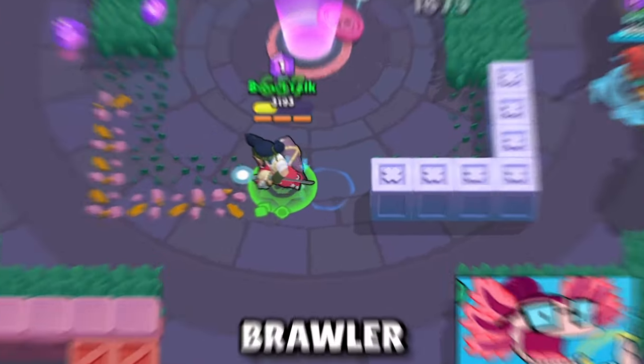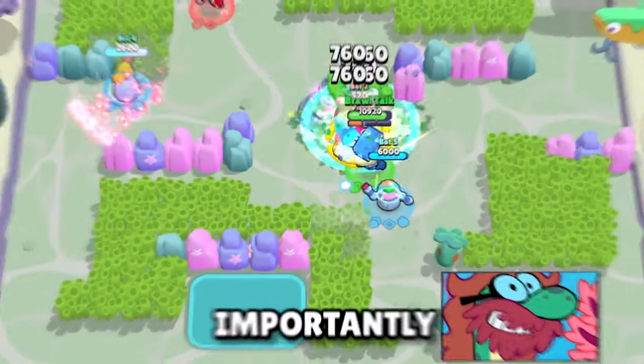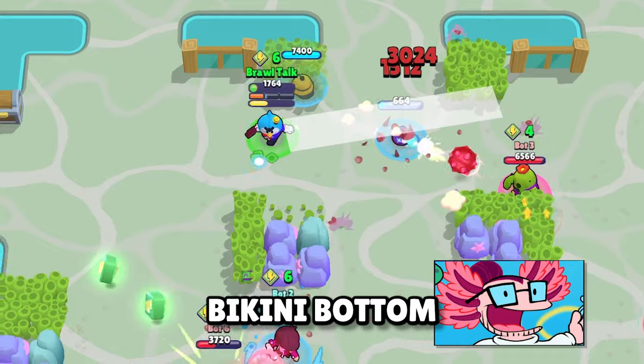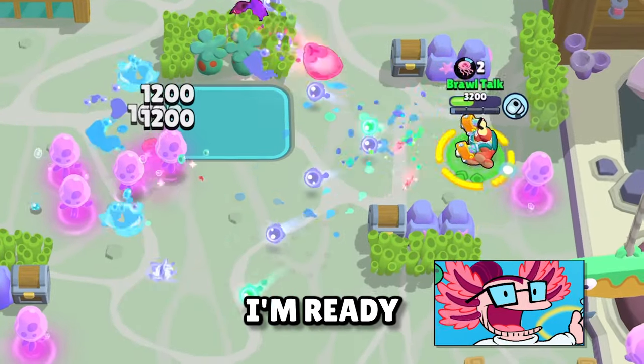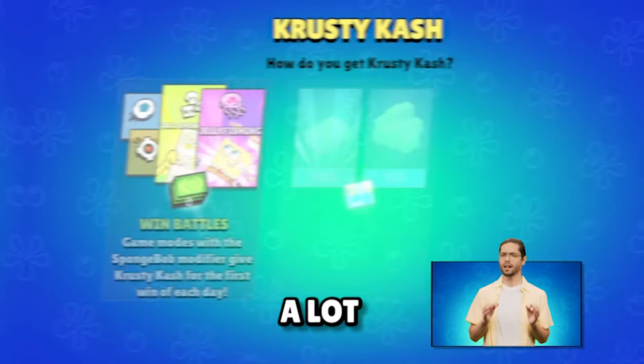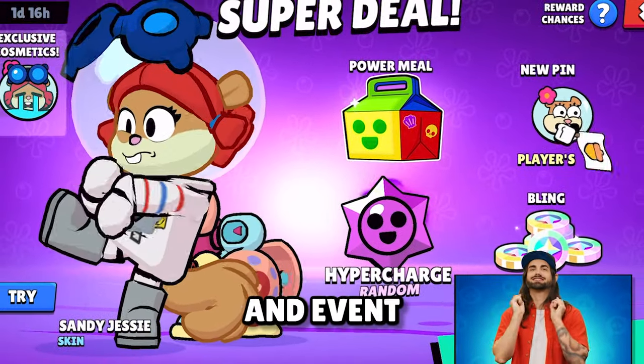We have a Mouse Brawler and a Samurai Brawler, a couple of new game modes, but most importantly, from September 5th to October 2nd, we'll be visiting Bikini Bottom, and that means a new event with rewards, a lot of progression, and event cosmetics!